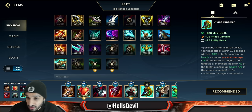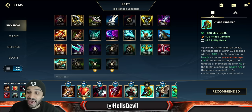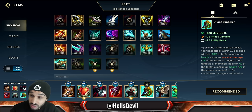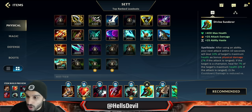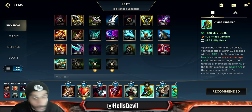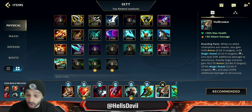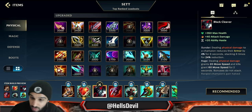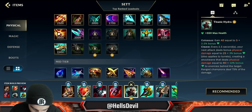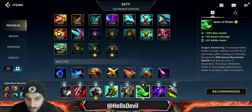Divine Sunderer is against HP tanks — sort of the opposite of Black Cleaver. Against a Sion who built Heartsteel, boom — Divine Sunderer. Against a Thresh who went Warmog's, or against a Vi and Swain — boom, Divine Sunderer. Against HP tanks. Hullbreaker if you want to split push — buy it second. You can build two situational items together, but I really suggest you not swap out Heartsteel, Sterak's Gage, or Titanic Hydra.